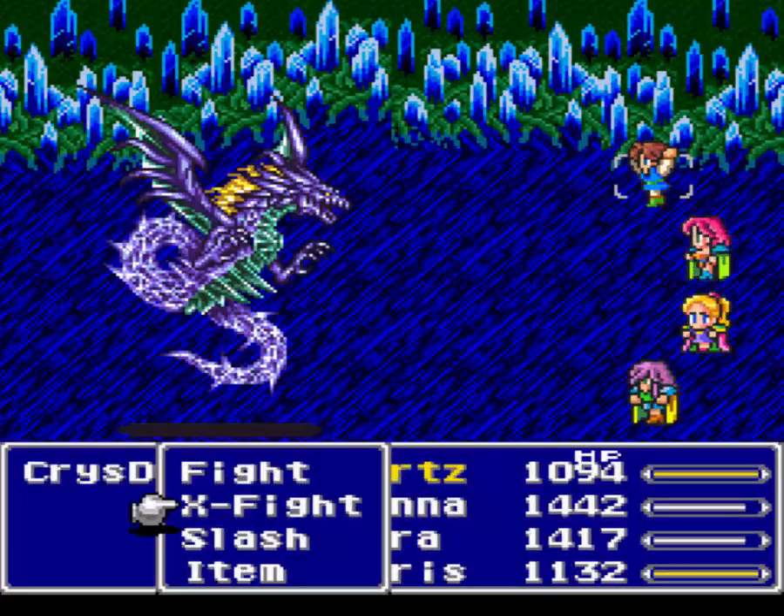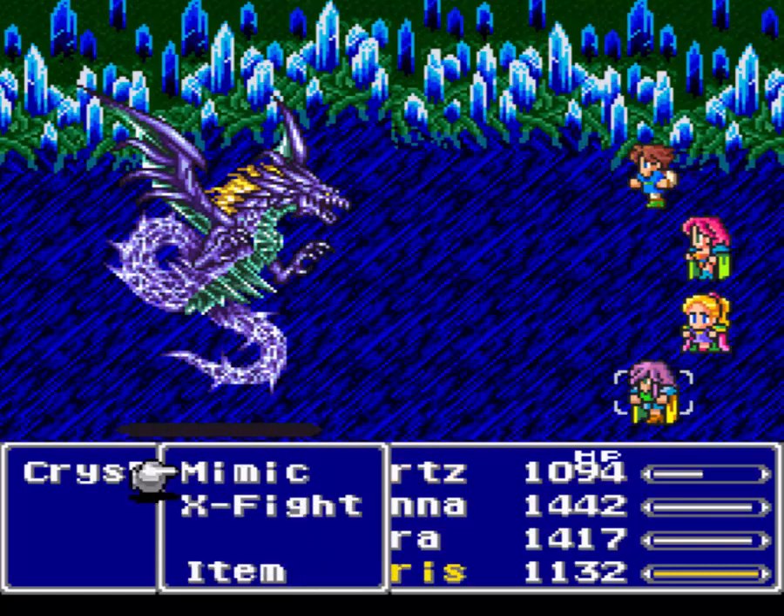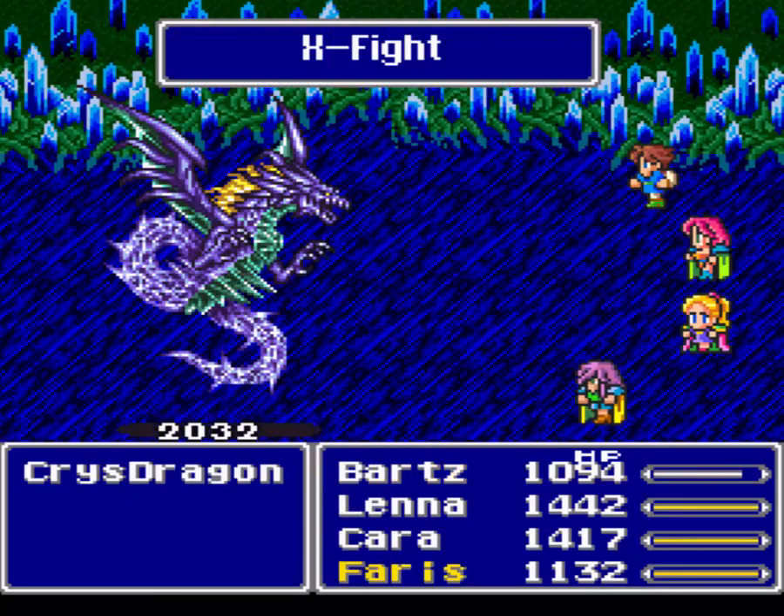There he is - the Crystal Dragon! Level 62, 17,500 HP. Absorbs fire, ice, lightning, wind. Immune to gravity, toad, mini, stone, zombie, dark. This is the guy you can steal Dragon Lances from if you want. He's also dragon type, which is why I did so much damage.